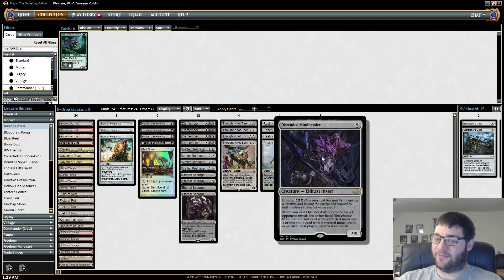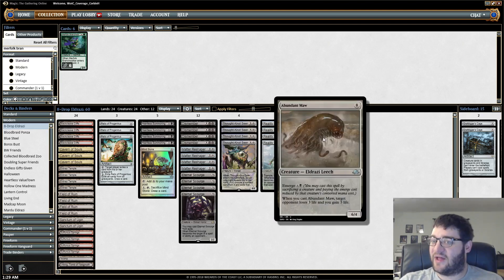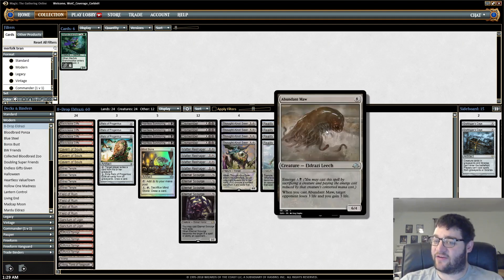And Distended Mindbender — emerge cost of 7, 5/5. When you cast it, look at opponent's hand, exile a card with converted mana cost 4 or more and one with 3 or less. So we want to cast these cards via Emerge, which lets you cast it for its emerge cost — less than the retail cost — and sacrifice a creature.